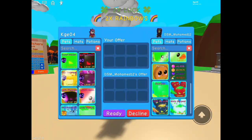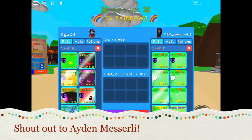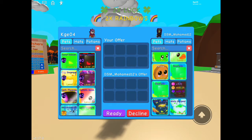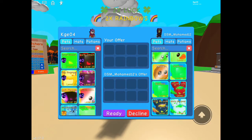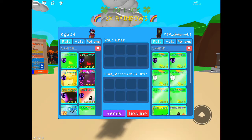First up we have DSM Muhammad 12. Pretty decent — we got shiny lucky livens, a Scorpio, a Best of Serpent, 22 Serpent, and Menti Serpent. It has eye poppers and no potions. Pretty decent I would say. Let's go to the next person.